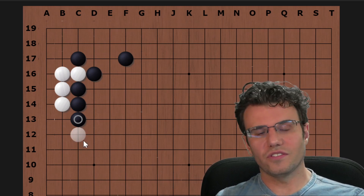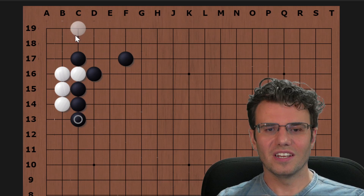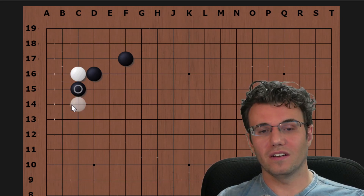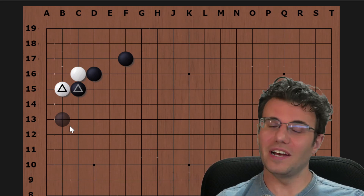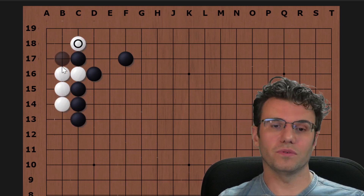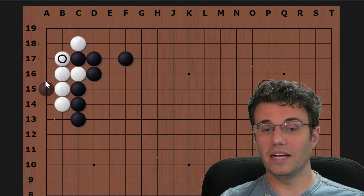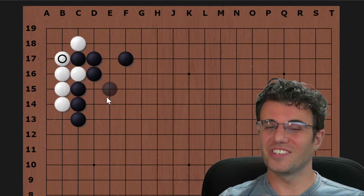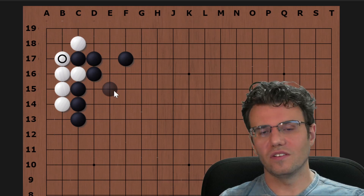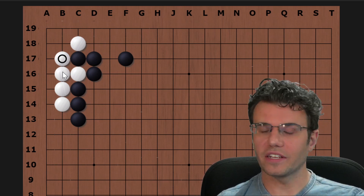The answer that usually works is to employ the clamp. This is going to ask black a question, and you have to be okay with the fact that you might still have to give up all these stones, but you're going to get something out of it. After playing all these simple moves and then clamping, black has an option: black can take their thickness and let you live in the corner. White ends up with almost seven points — still only about six — but there's not nearly as much thickness, and black didn't get to play that one key move for free.